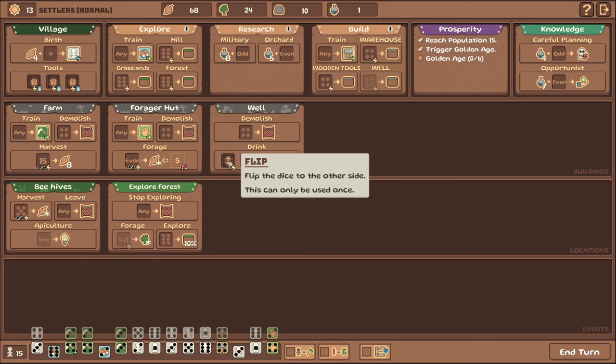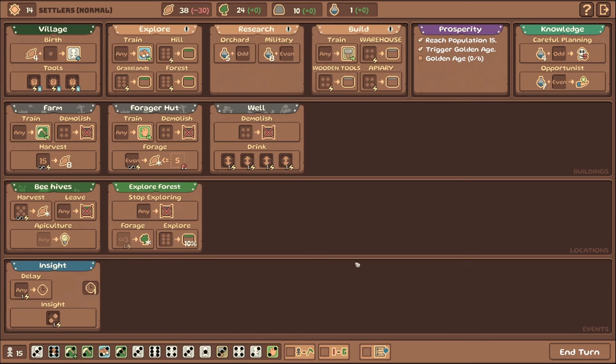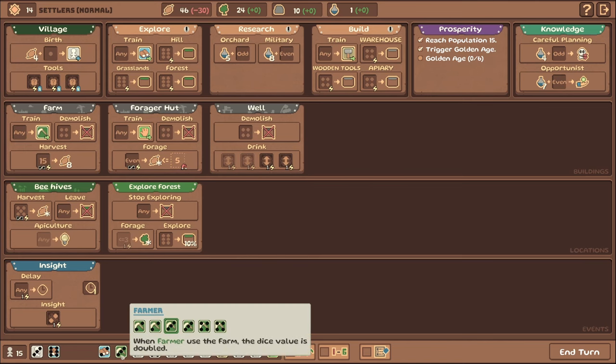Here's the well — it's really cool, it lets you flip the dice so you have a better chance of getting what you need. For instance, if I flip this two it becomes a four, and now I have a better chance of just getting the side I need to make my harvests consistently.